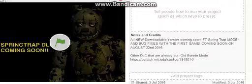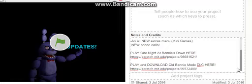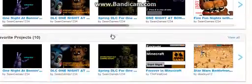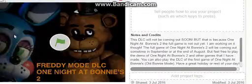Let's go back and check out the updates. One Night at Bonnie's — the first game — is having updates: bug fixes, more detail, Easter eggs, and an all new extra menu such as mini games and new phone calls. You can play the game and get the downloadable content there.